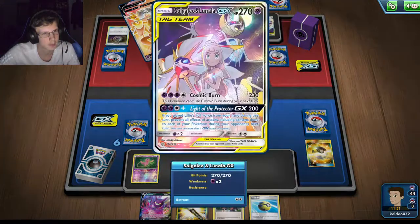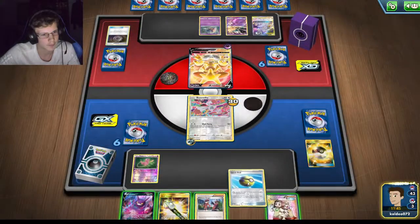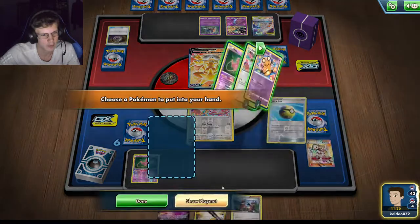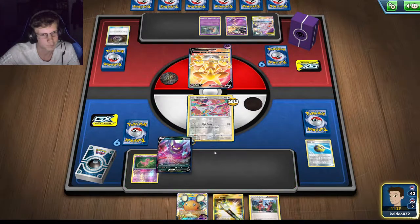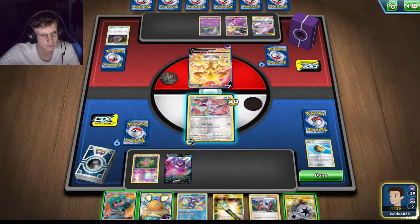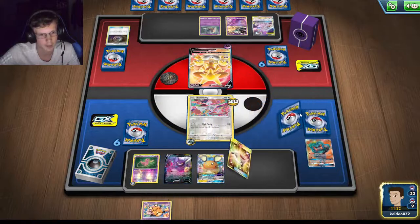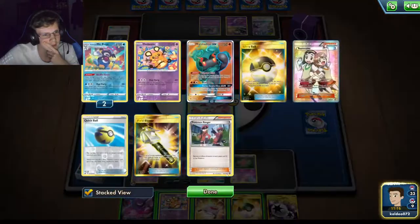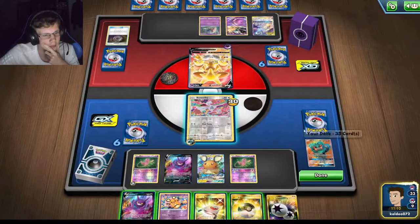He won't kill me, but if he has the Spell Tag that would be really bad. I guess I just gotta go Denene right here. I always have a Life Dew so I can bring stuff back. I'll Crowbar for three. I gotta one-hit this guy this turn — I really have to. Did I really not get a single supporter? I only have three discarded — I didn't get a single supporter. This is not going well at all.